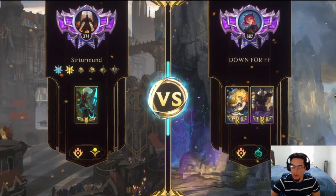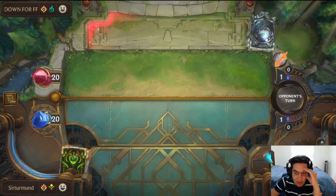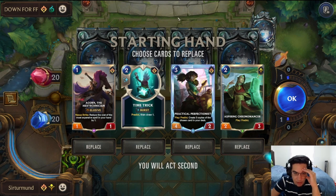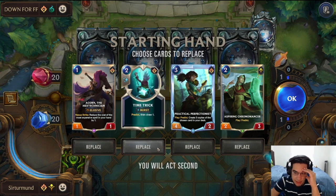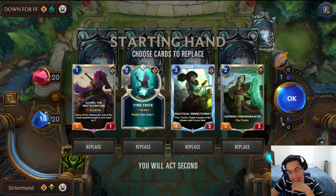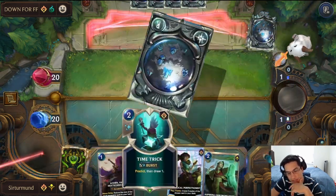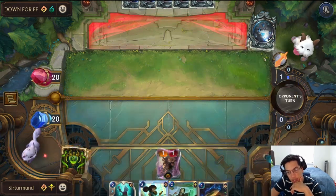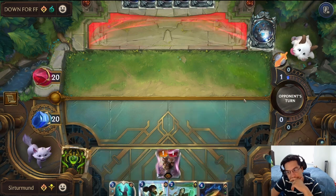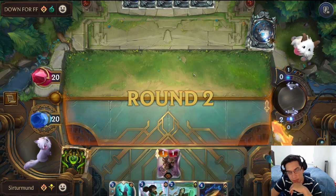In this matchup, we're going against Jayce/Heimerdinger. The opponent has quite a bit of removal, which is a little bit annoying. We have a lot of Predict Power. We keep the Time Trick — at least have one target for the Acorn. I think that's reasonable, having at least one target for Acorn, just in case we don't top-deck the Pack Attack. It's fine, or at least eat up the Quietos here. Opponent does neither.